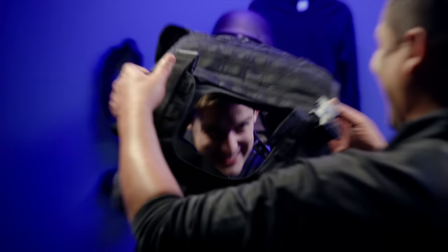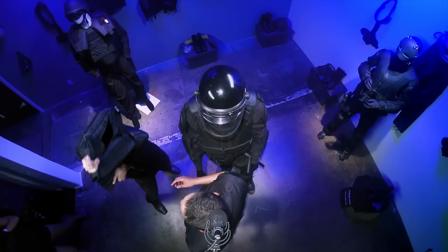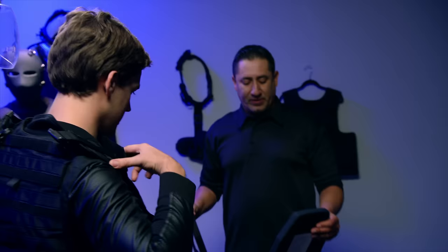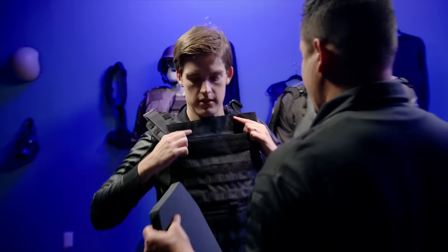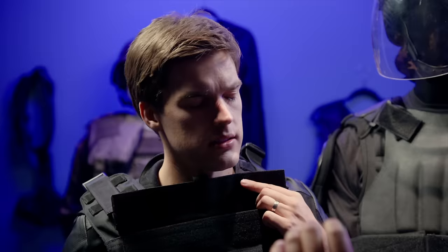Basically slip this one on like a t-shirt — just slot it in like this. Here's two plates: one for the front and one for the back. This is a lot lighter than the other one. This is a level three as opposed to that level four. This level three plate will protect you against smaller handguns, and that plate will actually protect you against higher caliber rifles. When it comes time to make me bullet resistant, he cheaps out on me.